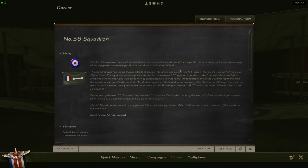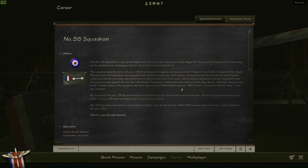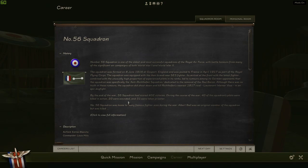Number 56 Squadron is one of the more famous British flying squadrons of World War I and later World War II. It was created after a period called Bloody April, where the Entente Powers pretty much got their teeth kicked in in the air. The squadron was formed on June 8, 1916 at Gaspard, England, and was posted to France in April 1917 as part of the Royal Flying Corps. The squadron was equipped with the brand new SE-5 fighter. Its arrival at the front, combined with an unusually high proportion of experienced pilots, led to rumors amongst German opponents that it was specifically the anti-Richthofen squadron, dedicated to the removal of the Red Baron. Although there was no truth to these rumors, the squadron did shoot down and kill Richthofen's nearest 1917 rival, Lieutenant Werner Voss, in an epic dogfight. By the end of the war, 56 Squadron had scored 402 victories. 40 of the squadron's pilots were killed in action, 20 were wounded, and 31 were taken prisoner.